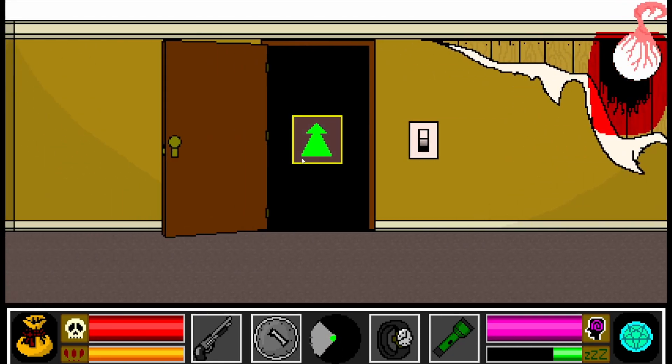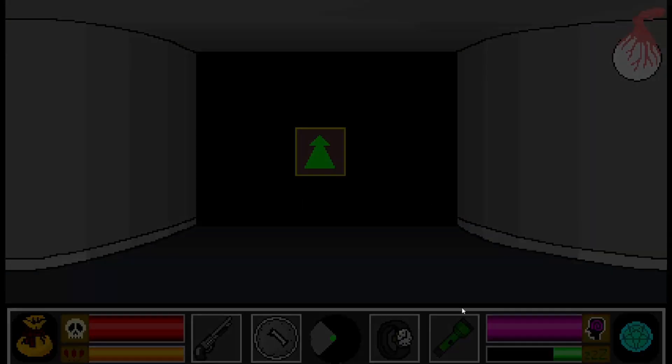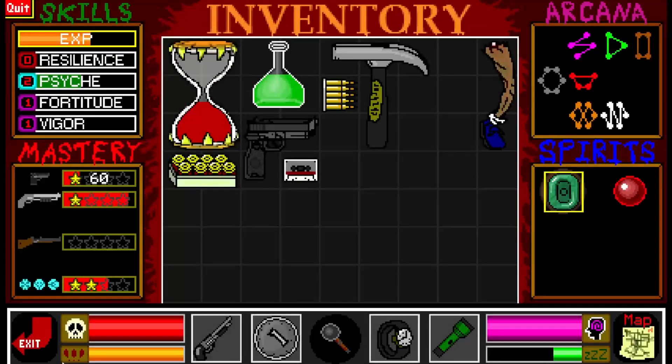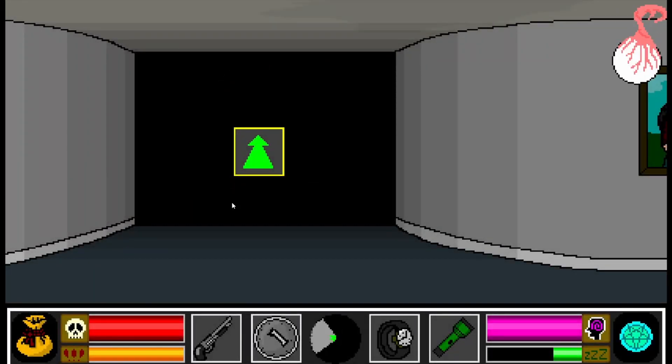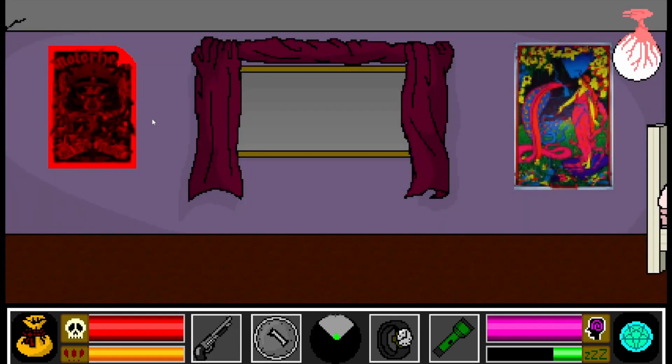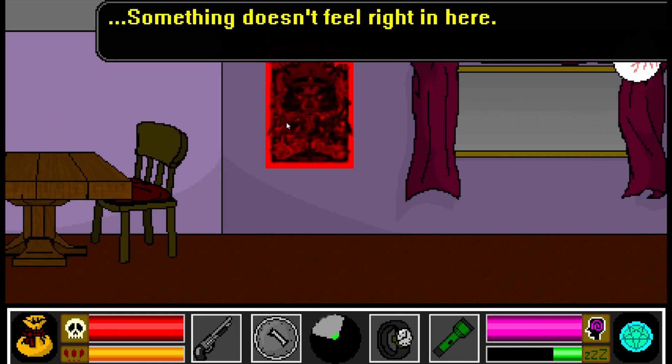Oh, that was just the music starting over again. Alright, what else we got here? Master bedroom, the closet. Let's just check out the bedroom, the bedroom and the rec room. Something doesn't feel right in here - like I'm not alone.